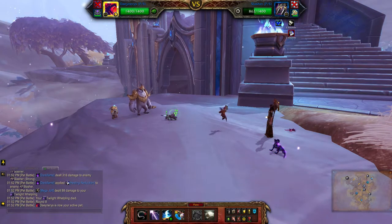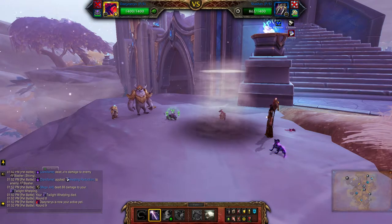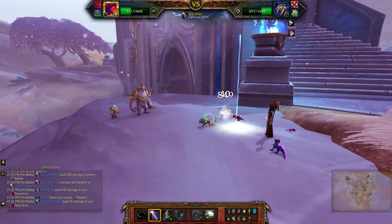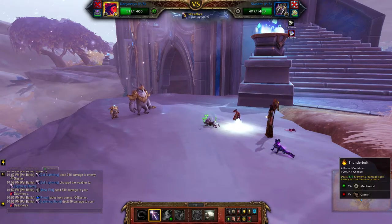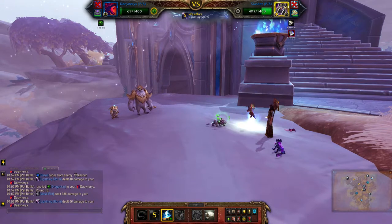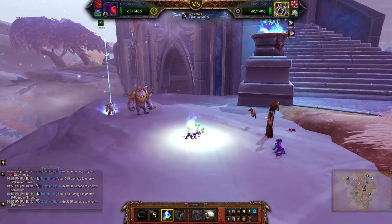Now with the second pet, Four Lightning. This guy only does single attacks, so you won't be taking too much damage with the Core Lightning.